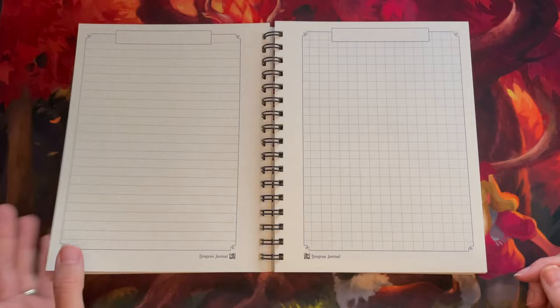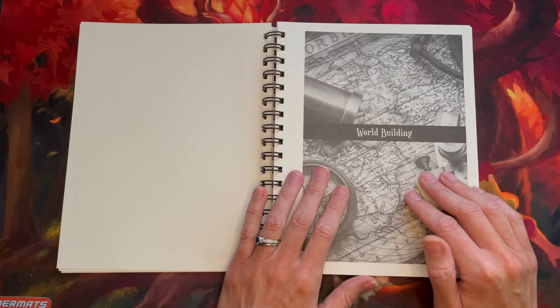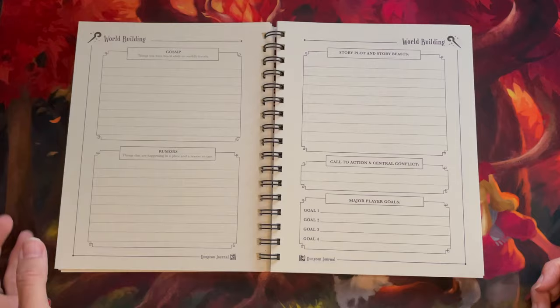One of the things I love about this journal is we have tons of scrap paper in here — more places to write things, graph paper to draw maps and things. Then we move into our world-building section. We've got a couple of pages of grid paper where you can build out the country or region that your campaign is going to take place in.